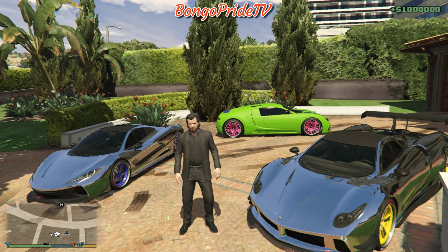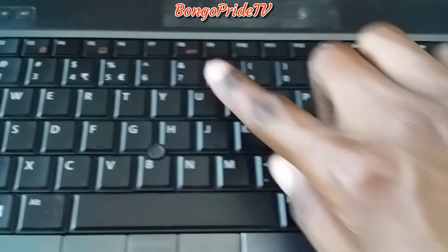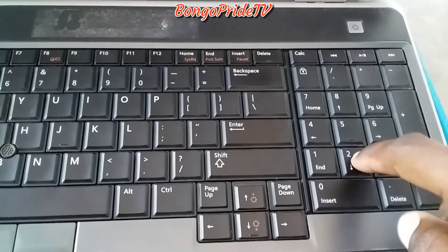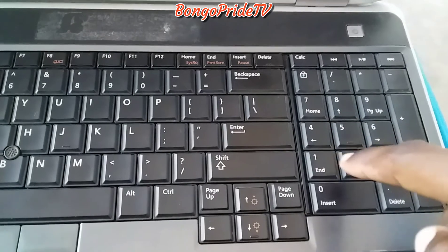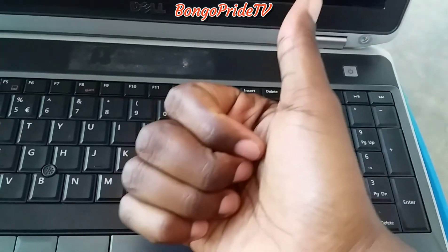I'm going to show you the physical keys on how to open the menu and how you can select. You can watch the video link I posted below on how you can install this on your PC. F4 is for opening the menu, 8 is for going up, 2 is for going down, 5 is for confirming, and 0 is for going back. That's it, it's easy.